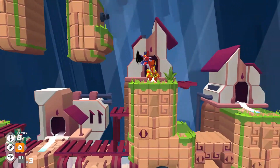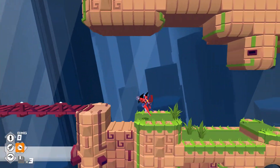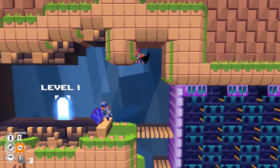You run, you jump, and you smash things in the face until they go flying off the screen, creating a hole in the terrain where you can then loot all of its yummy yummy loot. Since Megabyte Punch is still in early development, gameplay may change upon release for PC, Mac, and Linux.